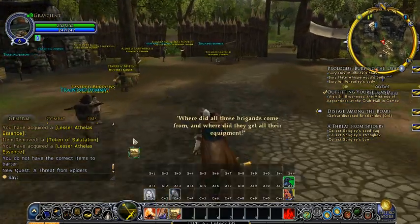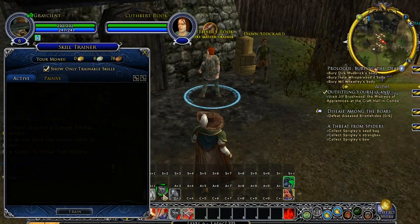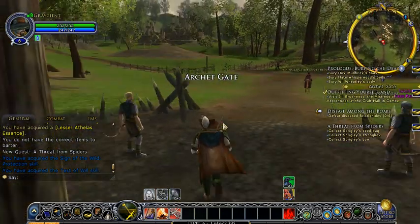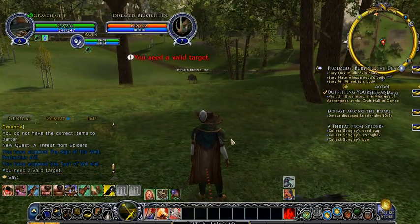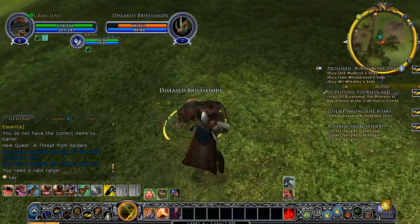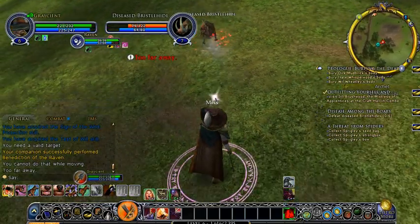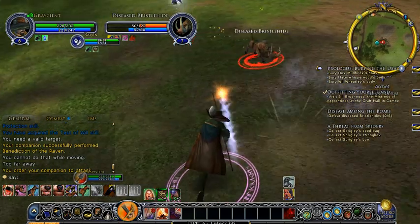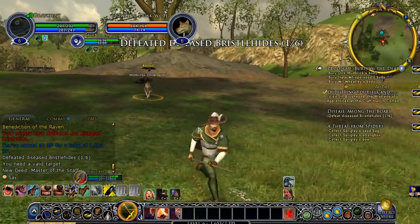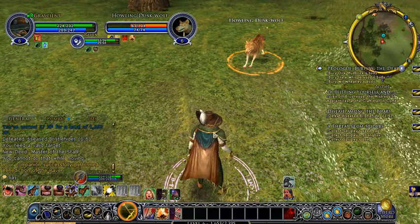Go to your trainer every chance you get - you should go to your trainer. I think you should have the second buff by now. Sign of the Wild - there's your second pet buff. And then you've got this little debuff here. I'm going to put Staff Strike at the start - what that does is stun them for a little bit. Don't forget to put your pet buffs up. Later on, if you trait for it, you can actually get two of them active at once.